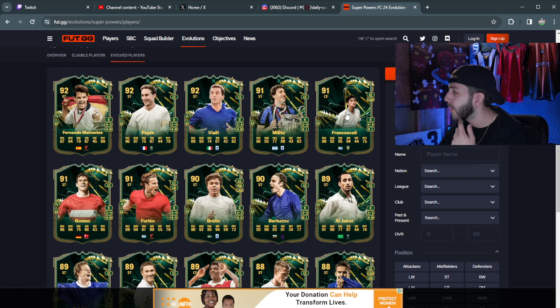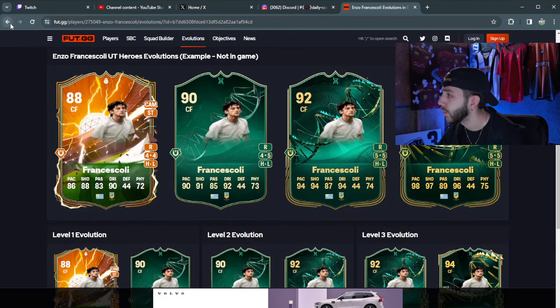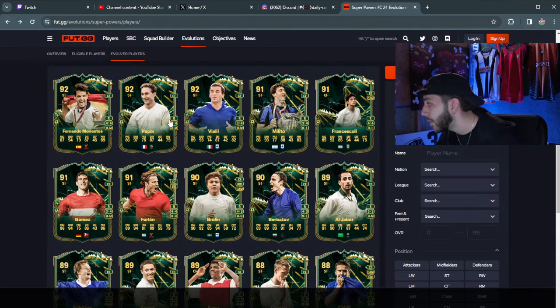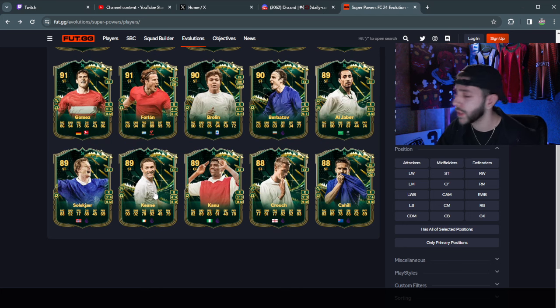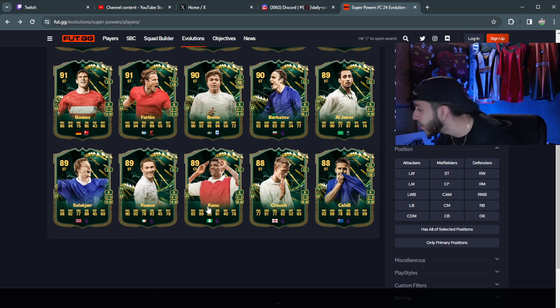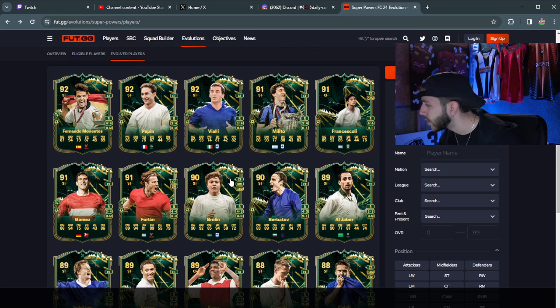Francescoli — the Uruguayan striker — is four-star four-star, looks really solid at 91 rated, very good as a center forward, striker and CAM. Papin looks pretty solid too, even though he's lacking skill moves. Keane is probably the more popular one because of the Premier League link, with 90 pace and 92 shooting. Canu, Crouch, Cahill aren't really usable. Morientes and Papin are solid picks. Malito's not too bad with a hunter, but three-star skill moves hurts it. Al-Jaber has 90 shooting and 91 pace — pretty okay.